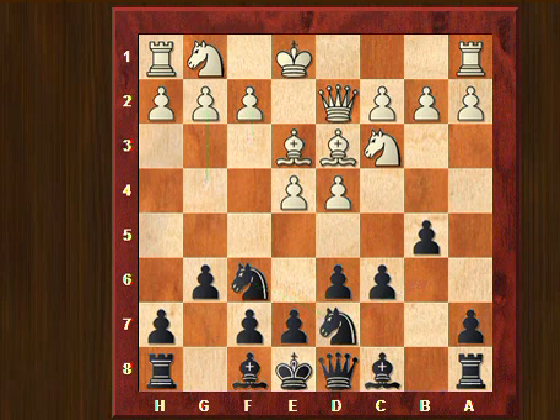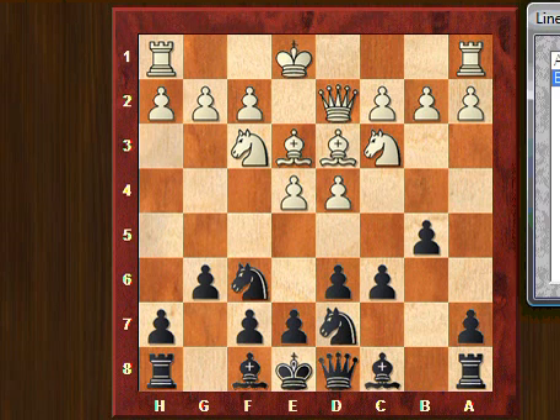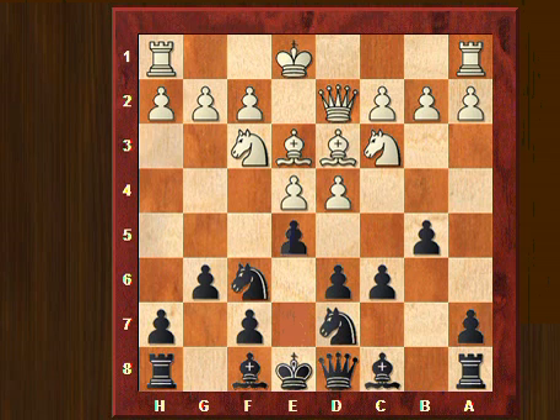So I played Nd7 here, but my opponent didn't play f3, but Nf3. And I played Nb6 here, but actually for black it's better to respond by playing e5 here. The difference between f3 and Nf3 is that with Nf3, white wants to have the possibility of advancing his e-pawn immediately. So this knight on f3 is looking at the center, and that's the reason why it's better for black to play e5.